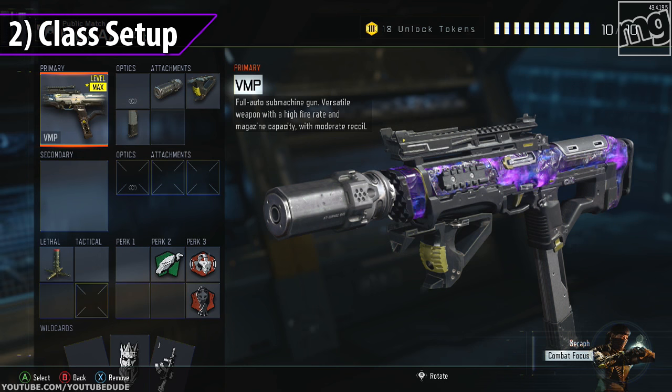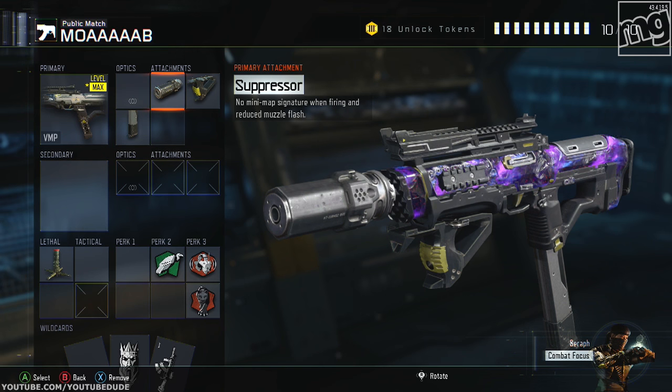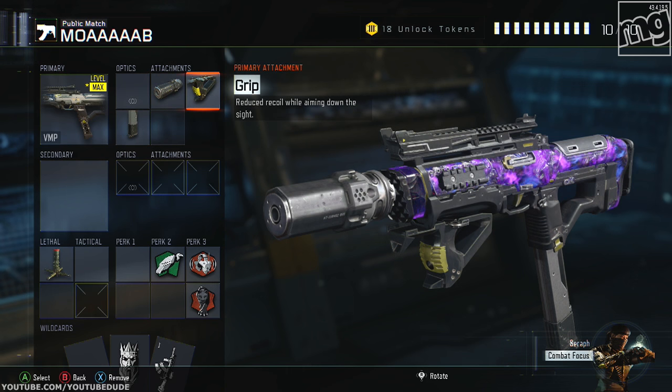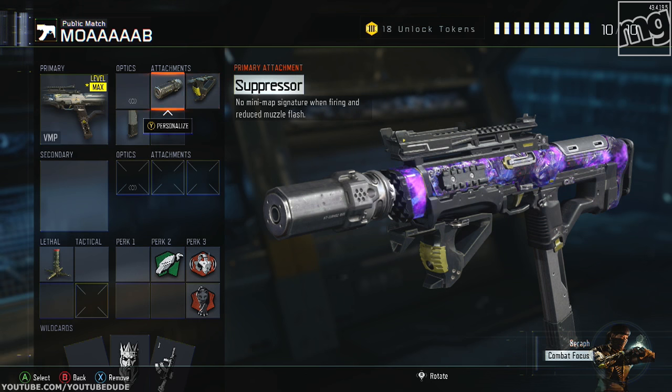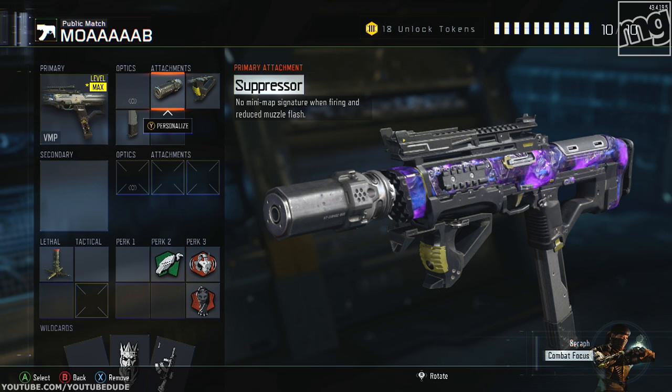Number two tip is our setup and our streaks. For the gun, it's really whatever is performing well at the time. For me, I like the VMP because it's consistent. I like the suppressor because it allows you not to grab too much attention — the guy you're in a gunfight with is already going to bring attention, so we don't need any more. The grip is going to help with recoil since the VMP has a little, and it helps for those long-range shots. The extended mag is a must no matter what gun you use.